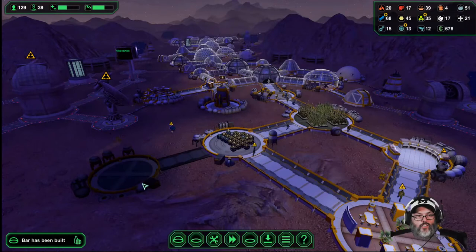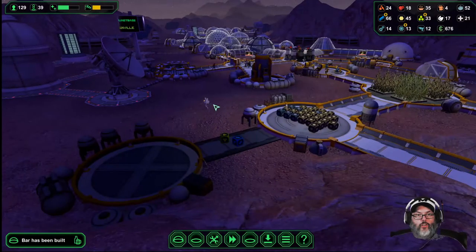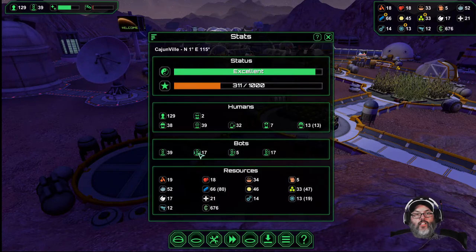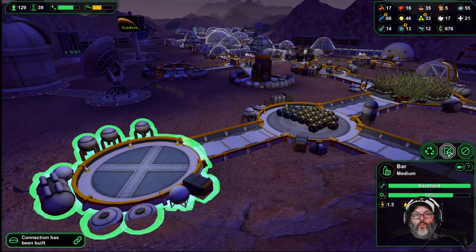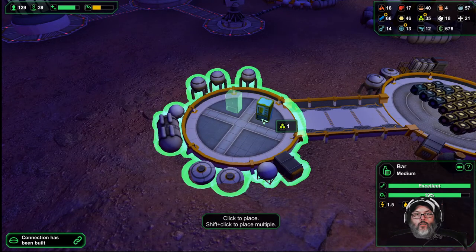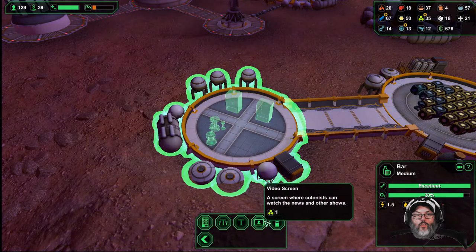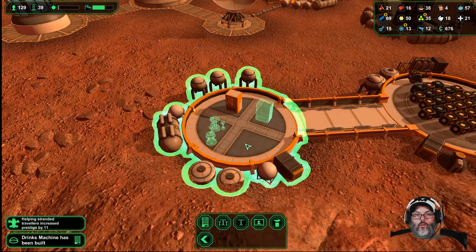All right, still got to bring this stuff out here. Come on dude, you're an engineer — turn around and build that thing. Down to 17. Wow, I've asked for 50. All right. Drink machine — let's do that.